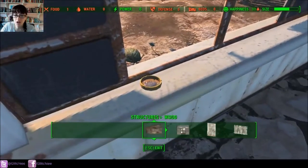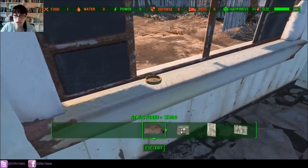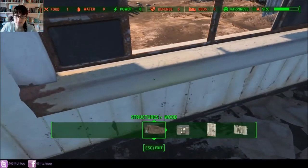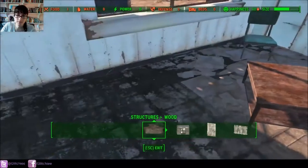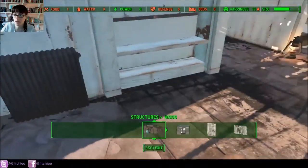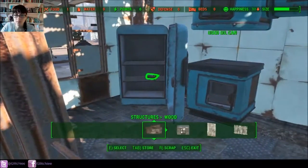For example, there are no beds, there's no defense, no water, and very little food in this settlement — meaning people are not gonna do so hot here; they're not gonna be so happy. But if we start building defense items, beds, various things like that, they'll start becoming happy and feel a lot more safe and secure.